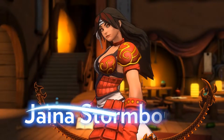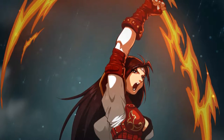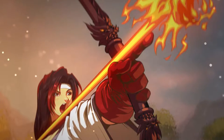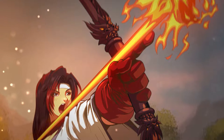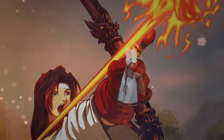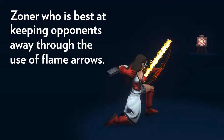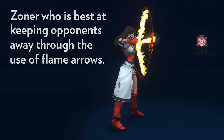Jaina Stormborn is reckless, rebellious, and a bit of a show-off. That's exactly why Master Midori taught her archery as a way to instill some patience. She wields a magical bow with an endless supply of flame arrows. Jaina is a strong zoning character, one of the best in the game at keeping opponents away. She does it by creating an obstacle course of flame arrows.